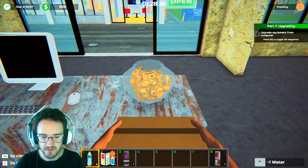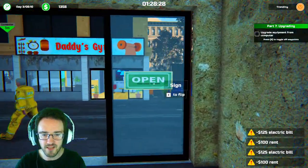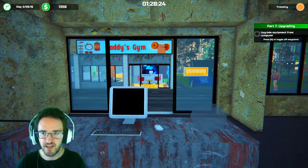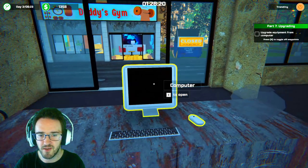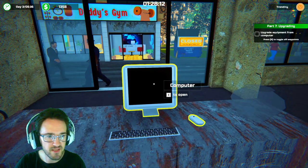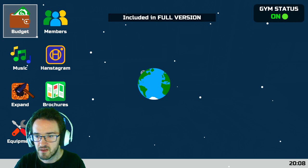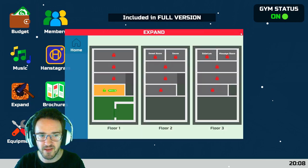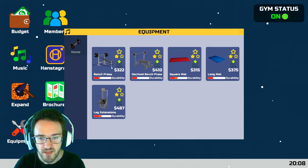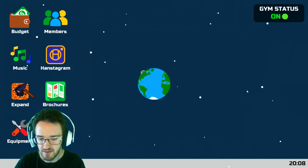900 bucks — that's not bad. Sun's up, time to turn the sign over. People, come in — it's ready. Six o'clock in the morning. We got an upgrade to do. Upgrade equipment from the computer. Oh! Expand? No, equipment. It literally says it right there — equipment, upgrade. I can upgrade them! Yes! Durability. Bench press durability — how do I upgrade? Oh, I just upgraded. Press the arrow. Two stars. Not enough money. I'm broke.